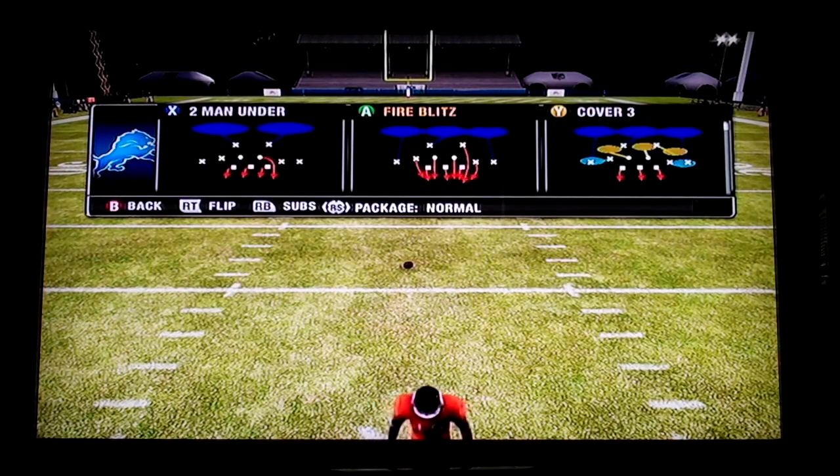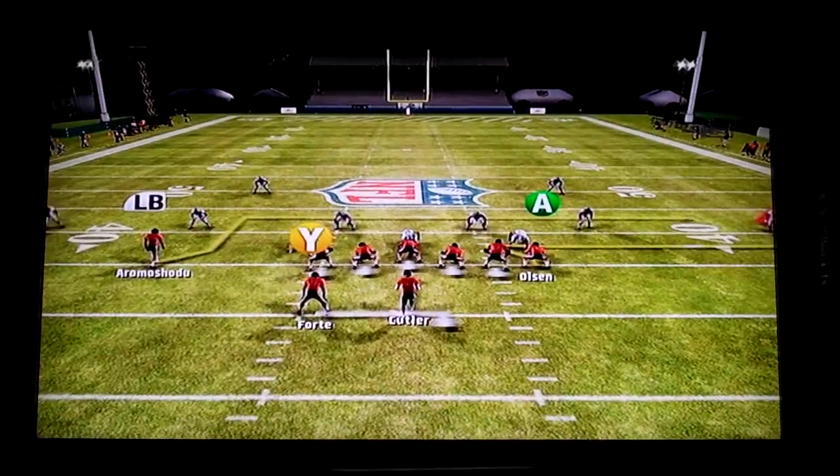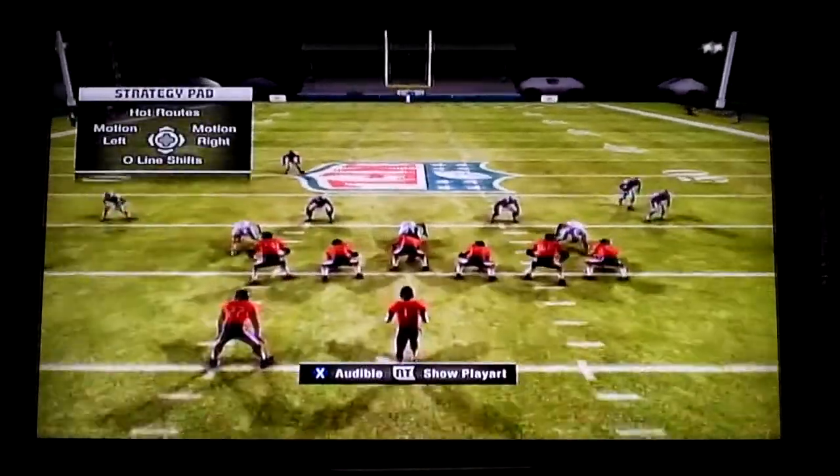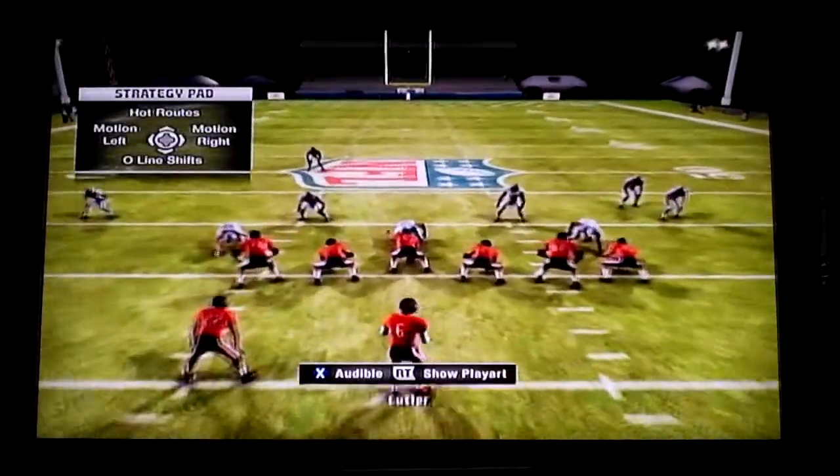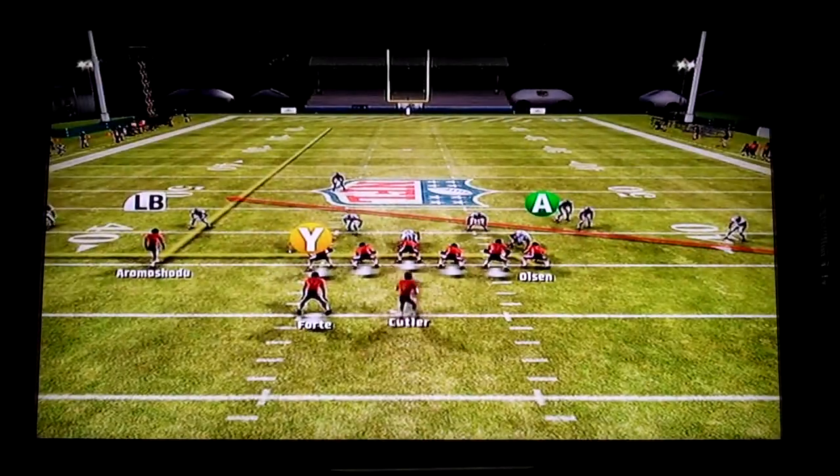We'll start with the zone defense. Pre-snap: block the running back, the Y. Put the LB on a streak — that's the left slot. He's the man we'll hit on a pass lead inside against a cover 2. We'll take the A, the tight end, put him on a drag, and the B, the right receiver, put him on a slant in. Those are our man defense beaters.